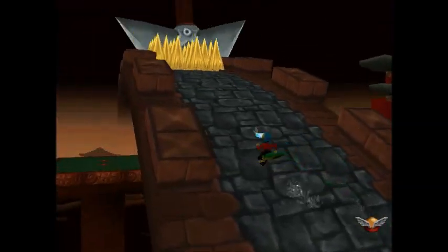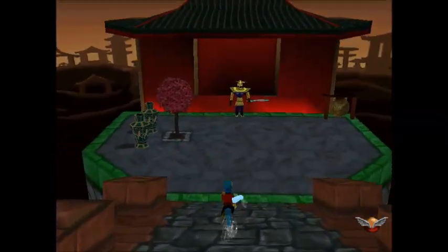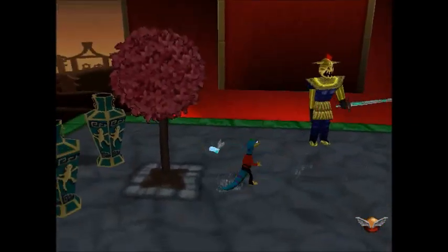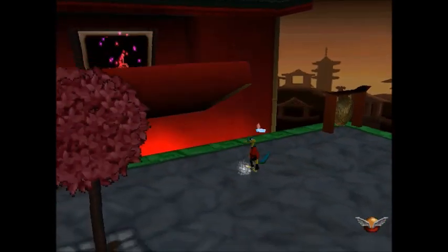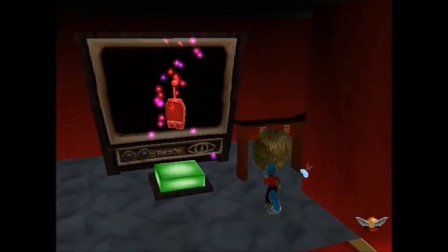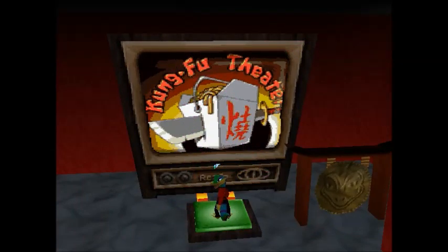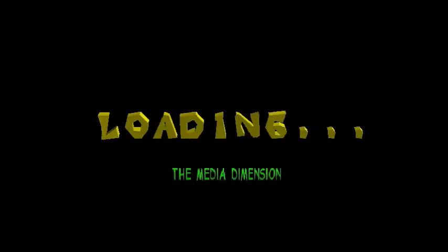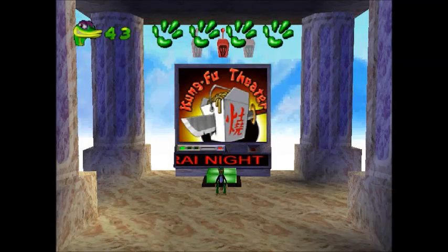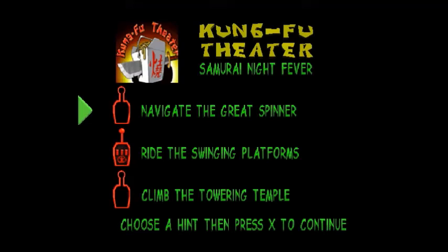Unless you don't mind jumping off the edge — there are plenty of edges — letting the enemies respawn, and sort of cheating the system to get remotes. But keep in mind that if enemies fall off the edge, you won't get any collectibles from them. Before we grab the red remote, I'll hit the gong, and as you can see, it raises up the first gate. Then we'll do the same thing again for the second one.